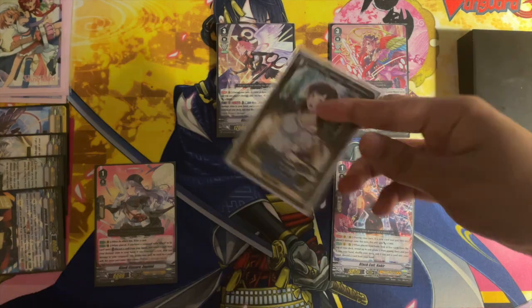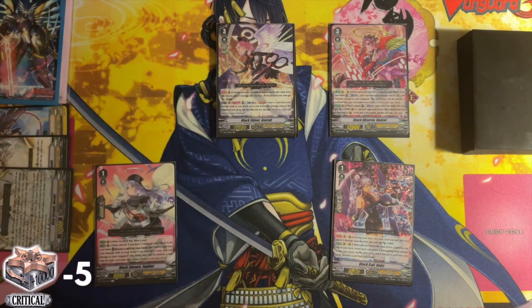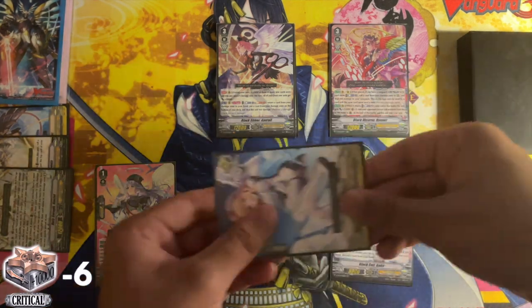And finally Zophiel, which when placed lets you discard a card to add a card from your damage to hand and then take a damage, helping you recover lost pieces and more opportunities to have Hamiel.